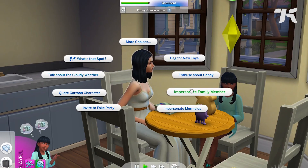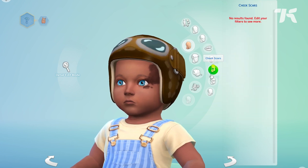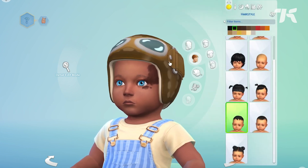It's certainly a game-changer and makes playing with families a lot richer. The base game update also adds stretch marks, birthmarks, and new infant clothing and accessory items. Most importantly, you can finally fully customize infants and create a sim just as you can with all other ages.